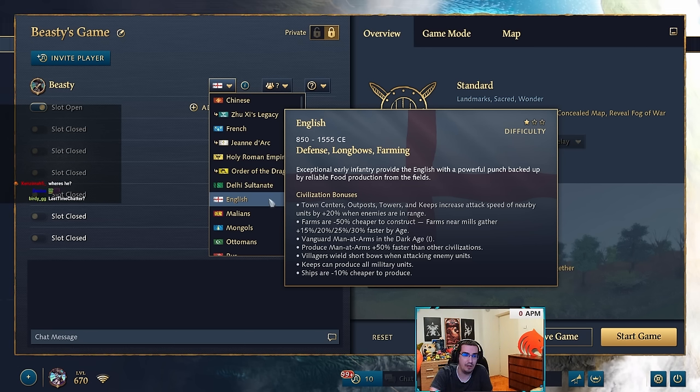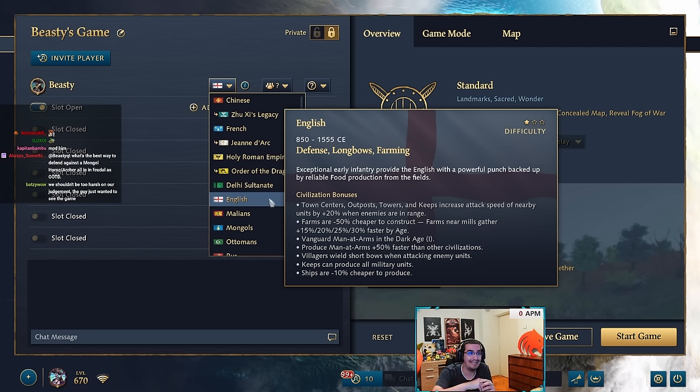Another way to buff Abbey of Kings is to make the king free but with a long build time, like 45 seconds to a minute. That way the player can harass with the king, and when it dies the first one is already free. The core problem is that other than making the king, you don't do anything with the landmark. Making it a stable as well might be too strong, but one of these options would be a good start.